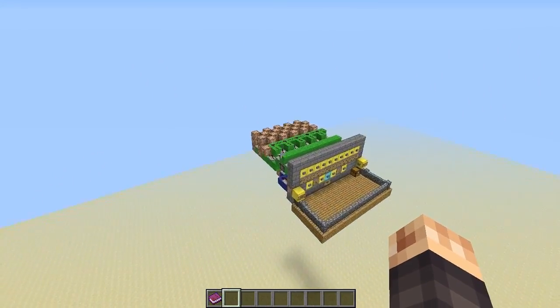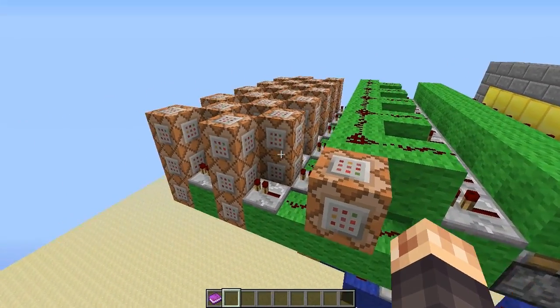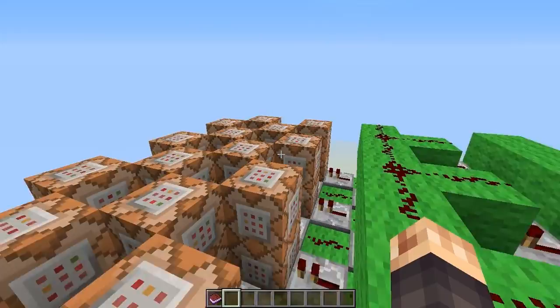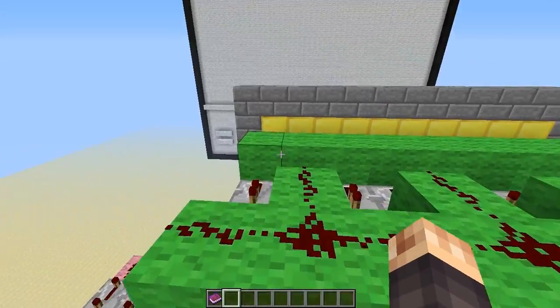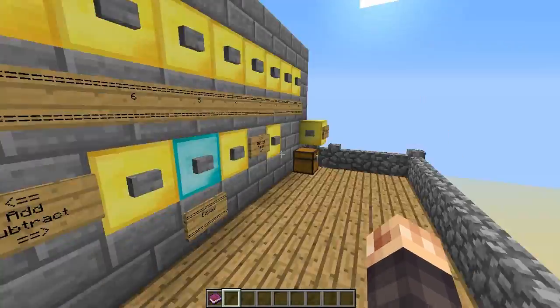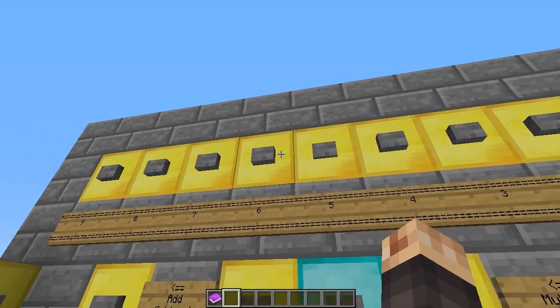We have a bunch of other command blocks here. Just for fun, hopefully I don't mess anything up — look at the coding he's got in here. That's all French to me. I could teleport in Minecraft, but not that. Anyway, this is Drakensloth's advanced calculator.